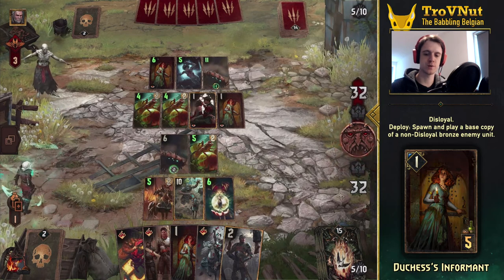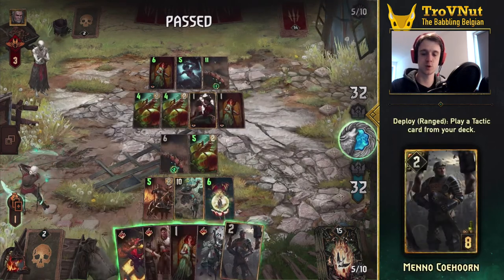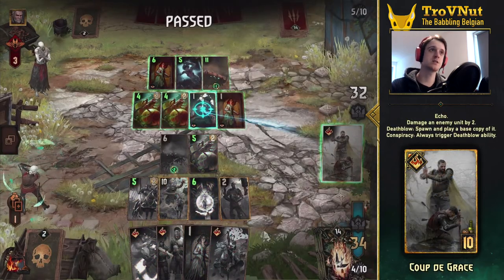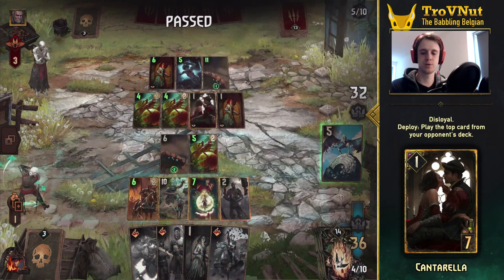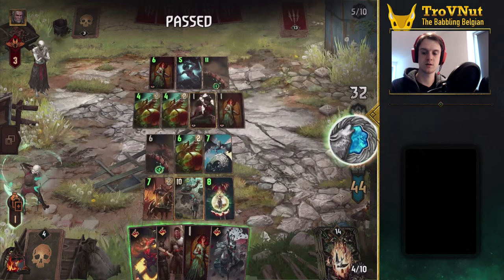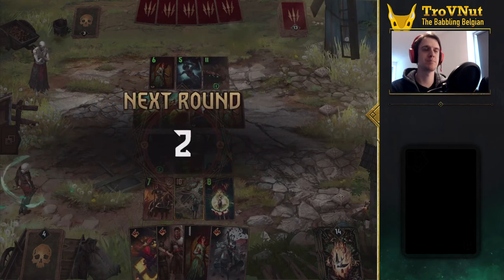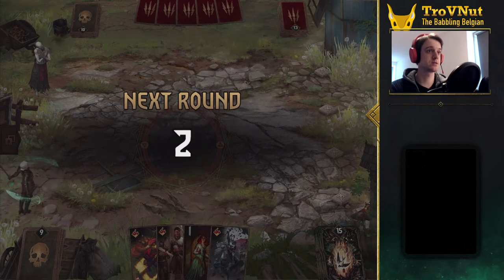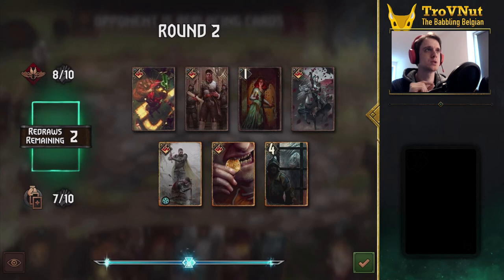Let's just grab that Barbagazi — that gives us two Consumes as well and we gained equal points. Now I'm going to play Meno with Coup de Grace on top of Cantarella, which is an Assimilate trigger on its own. Then we pull the Seleno Heartbeat — that also gives us Thrive and another Assimilate trigger, so that is absolutely fine. I want to get Angoulême, so I want to go into three rounds because I know Monsters has a very powerful short round as well. If I can avoid that, all the better — I want to get the benefit from those Trials.